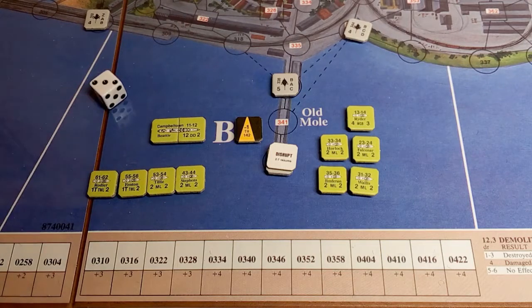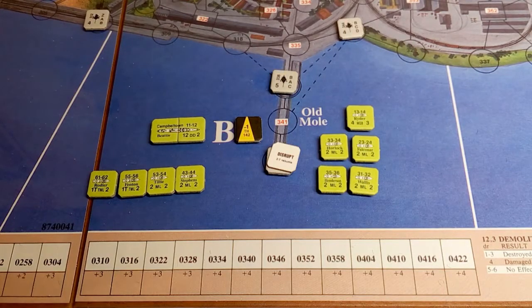We roll and get a three, so the Campbelltown takes casualties: two crew off the ship and one comes off a commando. I'm picking Roy as the victim commando since he doesn't have a primary target. When you give a hit to one of the commandos you also need to roll 1d6 to see if they lose any ammo — Roy rolls a four and has five strength left.